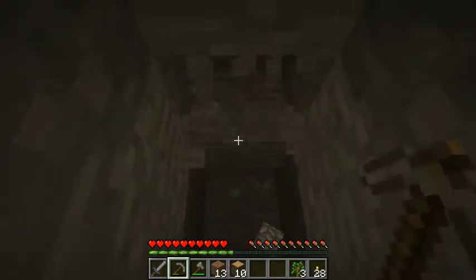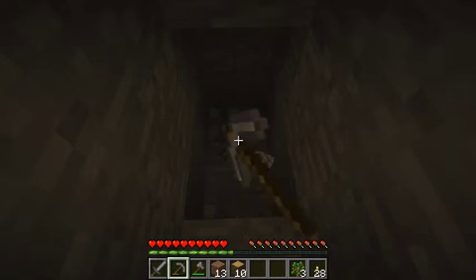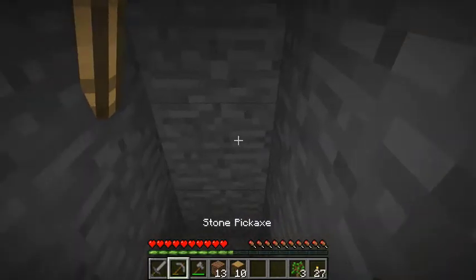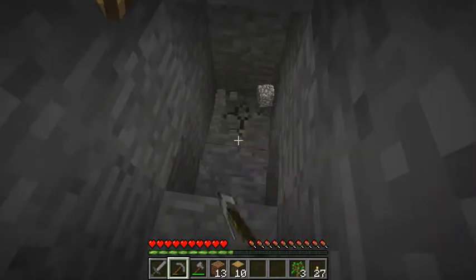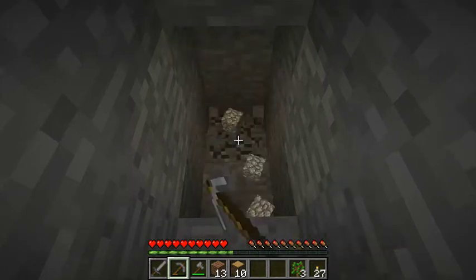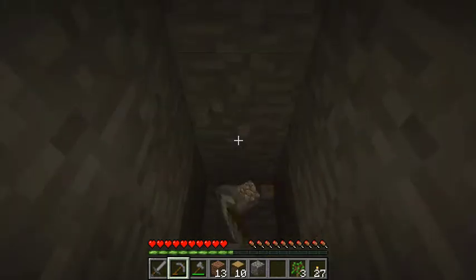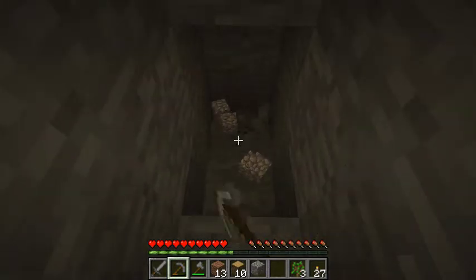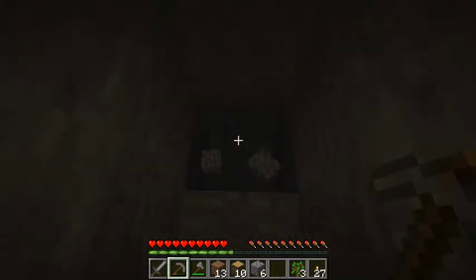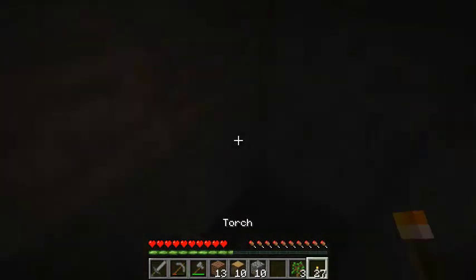This can take a while because most maps' starting places are around level 64. If you bump into a cave, explore it — that's fine. All the good stuff tends to lie down at level 14. Level 14 and below is when diamonds spawn, so you basically want to dig down as low as possible and hope that you bump into a cave.